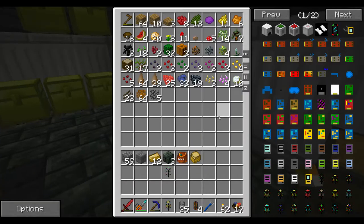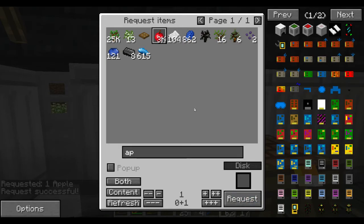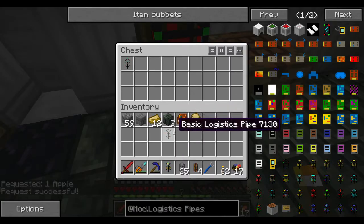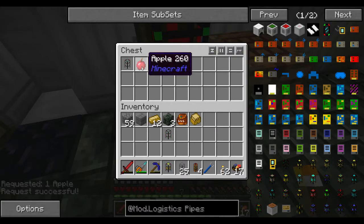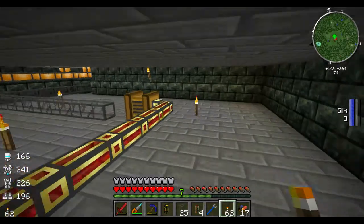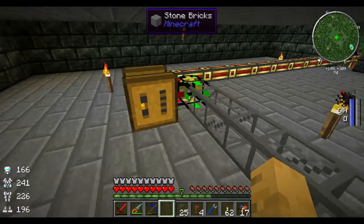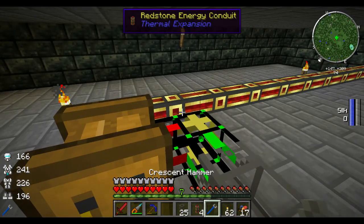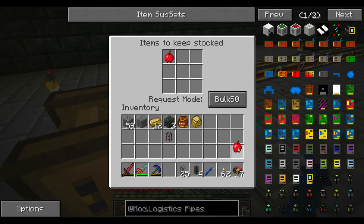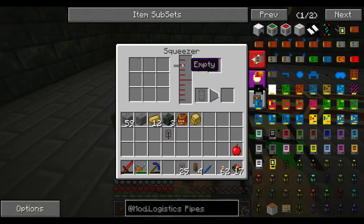I don't have any apples, so let's just grab one apple — it'll take just a minute because it has to come from our deep storage unit. Let's go right up here and put our supplier pipe right here. We'll tell it to supply apples, and we'll tell it to go ahead and infinite — so that way it will fill this squeezer with apples.